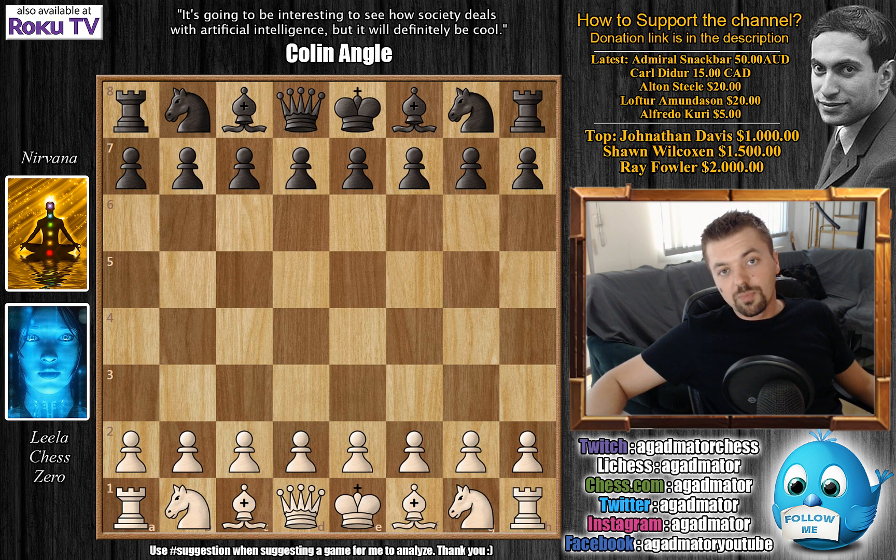As usual, the top engines Stockfish, Komodo, and Houdini are battling it out for who will be the top engine, but here Lila seems to be catching up to the top engines. This is one of the nicer games played during this championship. You will find a link with more information about Lila 0 and the Computer Chess Championship in the description below.